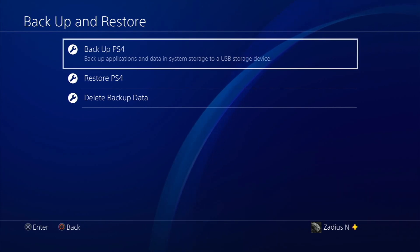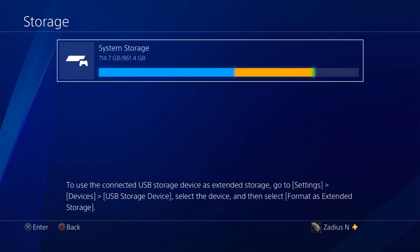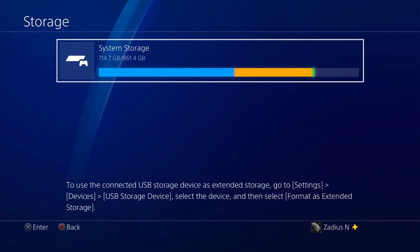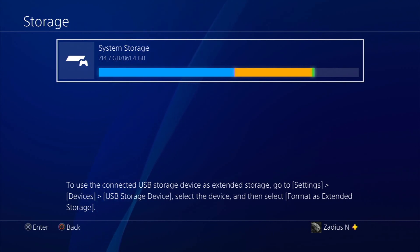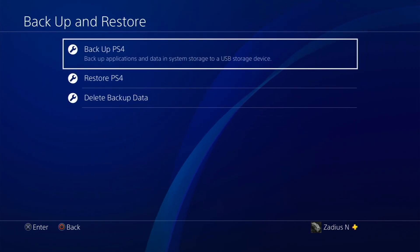We're going to do Backup PS4 right now. But if something ever happens to your PS4, you could do what's called an Initialize PS4, which will wipe all the data. Then you can use the Restore option to restore everything back from the external USB drive. One thing to note: the message about 'format as extended storage' is not what we want — that's for adding an extra hard drive to install games onto. We want to back up our system storage onto an external drive, so everything is saved there.